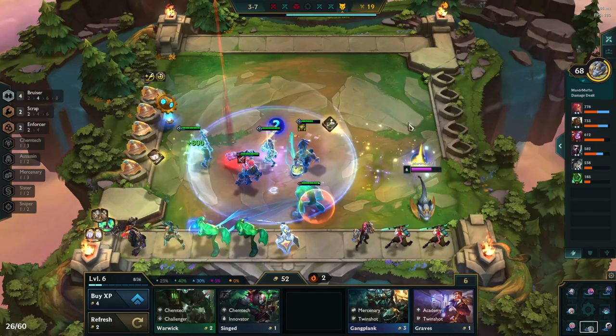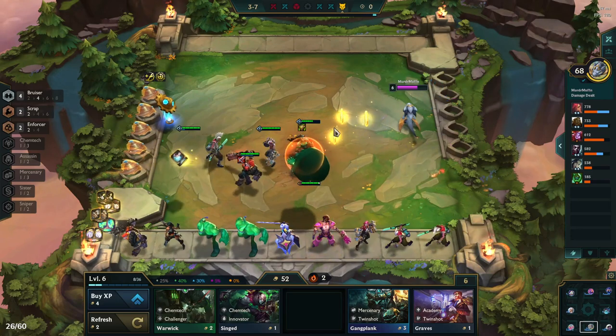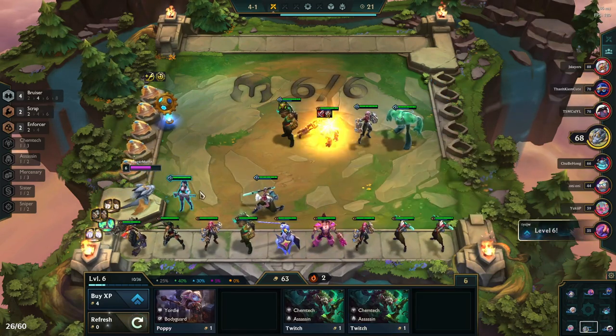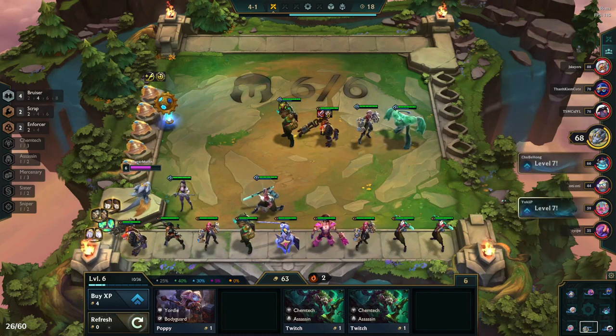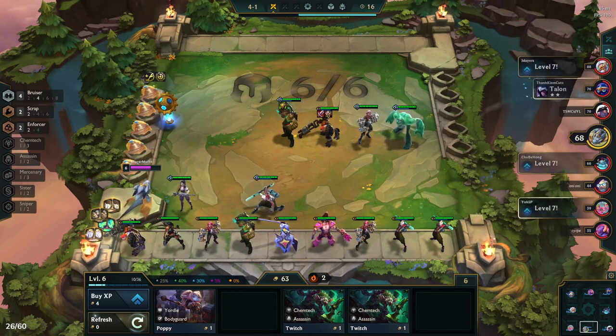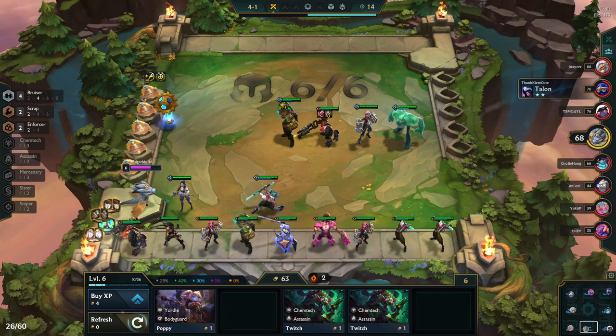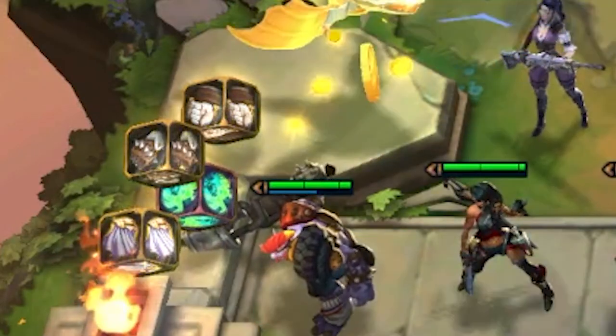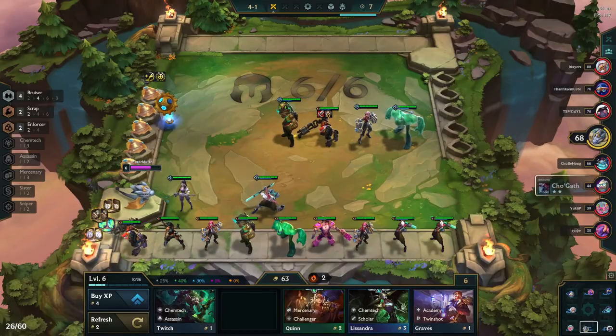At Wolves we've got two wins under our belt and we've two-starred everyone except Trundle. Wolves gave us a chain vest and a bow, so I made Titan's Resolve on our Trundle — it's one of our good endgame items anyway. Because he's our only one-star unit, I wanted him to be a bit beefy, and this gives us long-term value compared to waiting on Rageblade or making Runaan's right now. We can still potentially make Quicksilver Sash with the glove and cloak later.